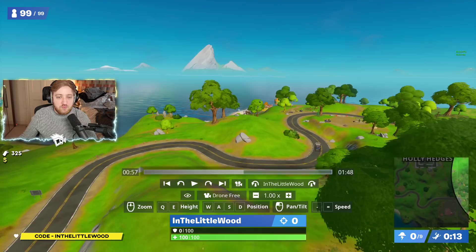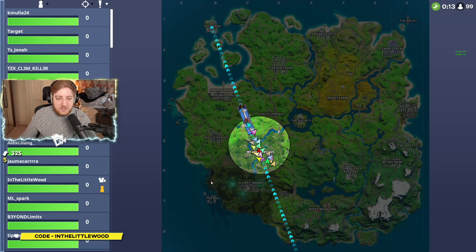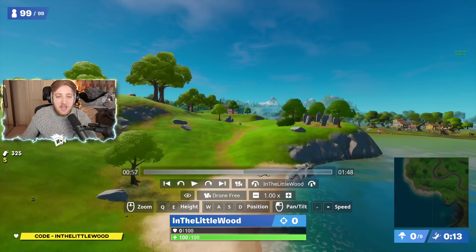First and foremost, Rainbow Rentals is the one that some people might not know about, but it has been in a previous week's challenge, so maybe you might have remembered it or you might have forgot. It's right here — basically all the way over on the western coast of the map. You want to go to the top left corner of A6, and that is where Rainbow Rentals is. You can see the various different colours.